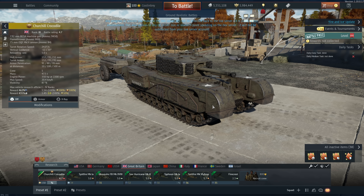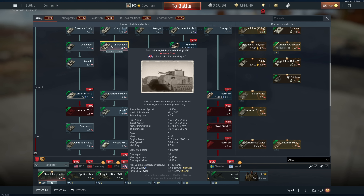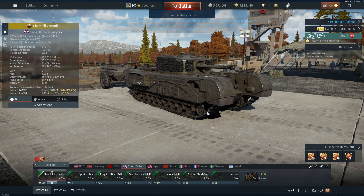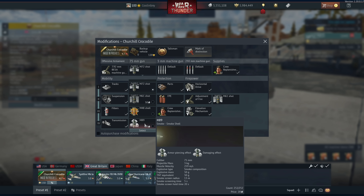This may also provide some tactical usage such as obscuring enemy vision. This is the Churchill Mark 7 — the A22F — whereas this same vehicle in the tech tree is the Mark 4. British nomenclature is a little funky, but it is what it is. This is the Tank Infantry Mark 4 Churchill 7 A22F Crocodile.